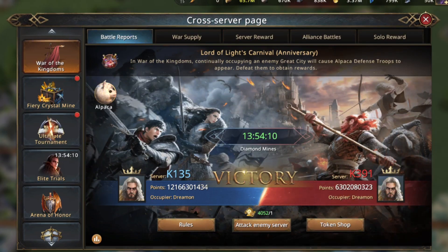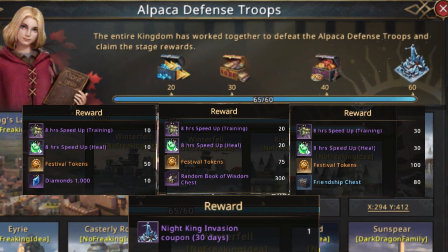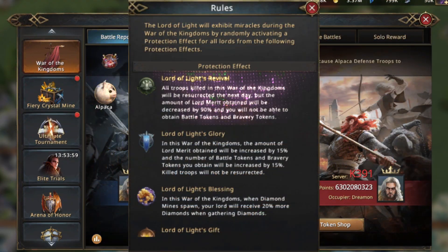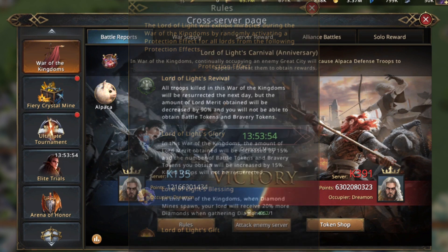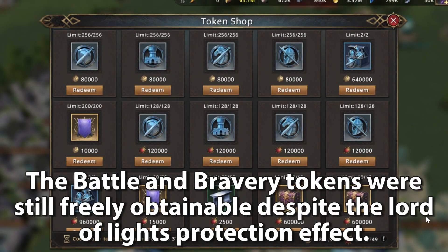A special 5th Anniversary KVK event, one of the longest standing events in the game. This was a little special KVK event — not just for the alpaca spawns giving solid resources when killed in large amounts, and the special Lord of Lights revival protection effect which returns dead troops after the battle, but also because battle tokens are still freely obtainable despite the Lord of Lights revival protection effect.